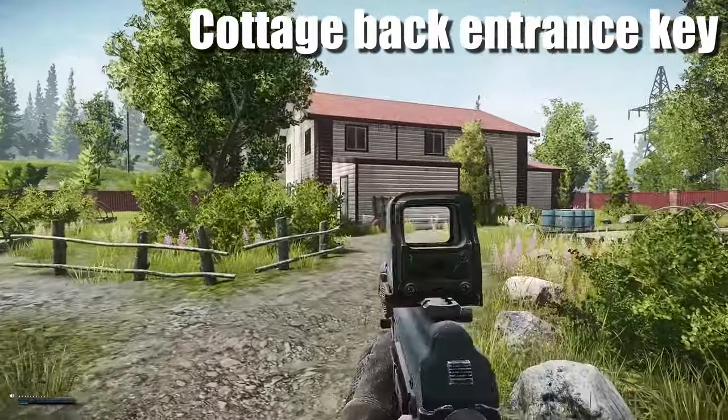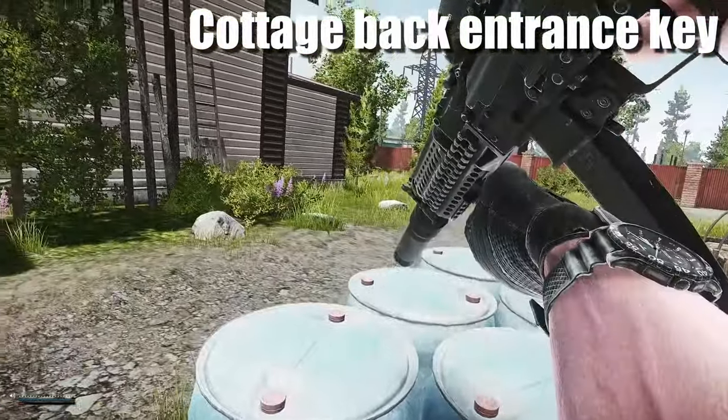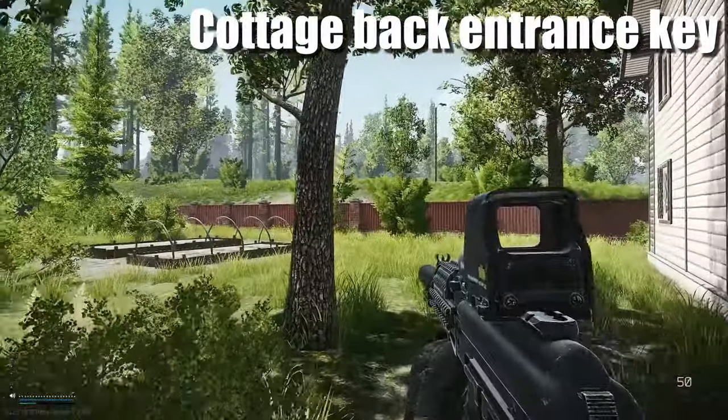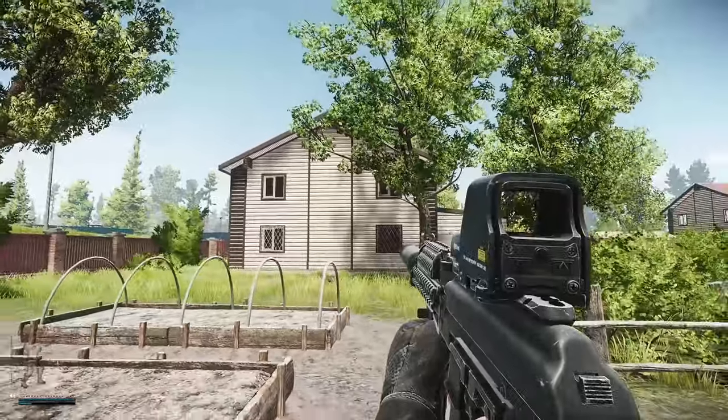This is the locked cottage right here. The way you get into this cottage is the cottage safe key spawns right here on top of this barrel, and inside you use that safe key - the cottage safe key we showed earlier. There are actually two safes inside that location: one that is locked and one that is not locked.